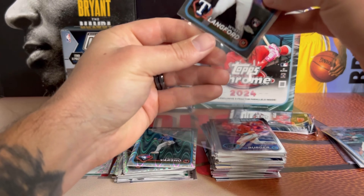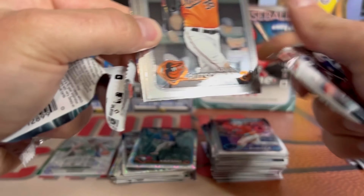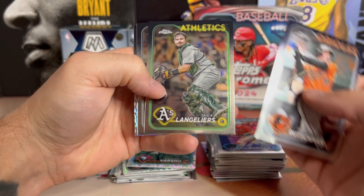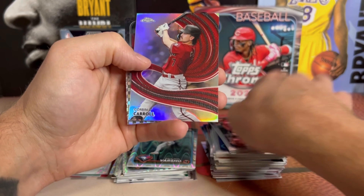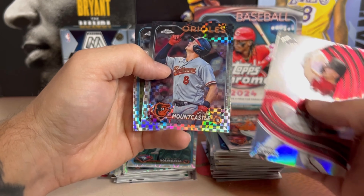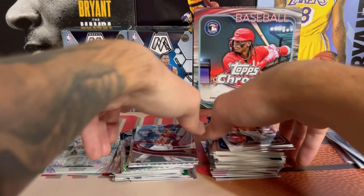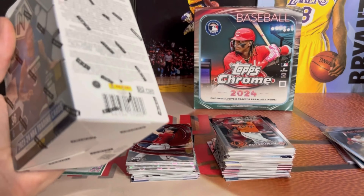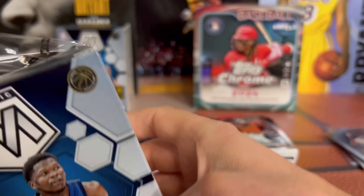We are down to our last pack — Topps Chrome hasn't been the greatest box. We got Richmond, Shea, Conforto, another Corbin Carroll on the Stokes, Ryan Mountcastle, and a Swanson on the back. That really wasn't the greatest Monster box — probably the worst one I've opened. Onto Mosaic, then we'll get into the giveaway.